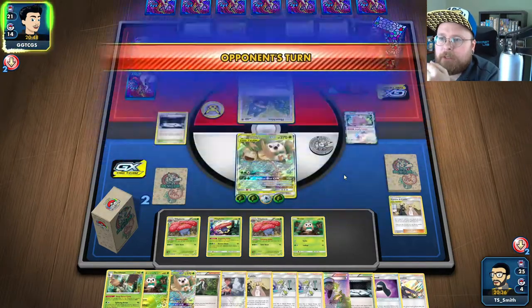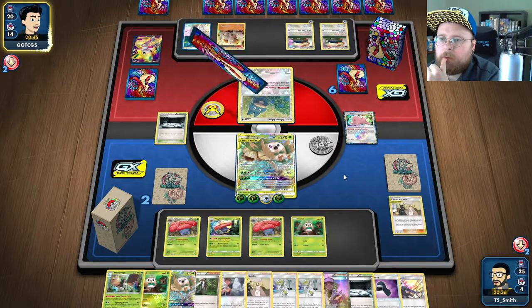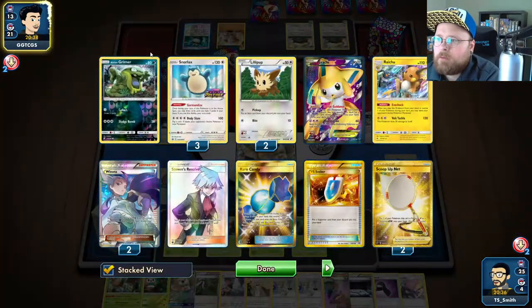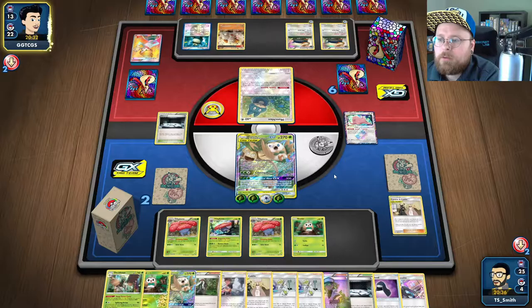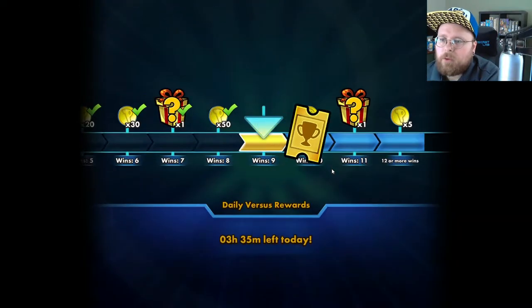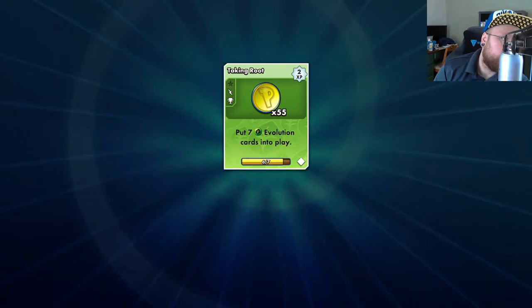They have to be getting close to doing something about us attacking. Okay they do have Pikachu and Raichu. Okay maybe they prized both Pikachus or just couldn't find them - so that's going to be a game win for egg row.